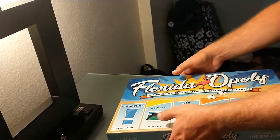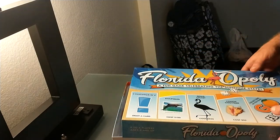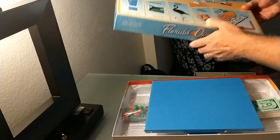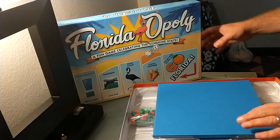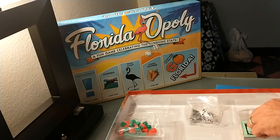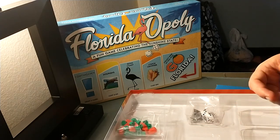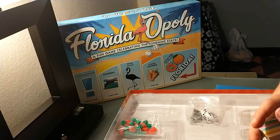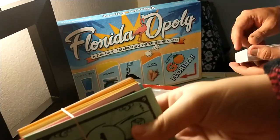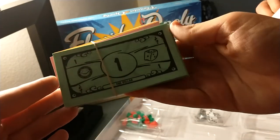Already like the box — very colorful. And it is made by Late for the Sky. There's tons of Late for the Sky content on our channel, so go check out all the other games they've done. First and foremost, the money is loose with a rubber band like they normally do. There's the money.